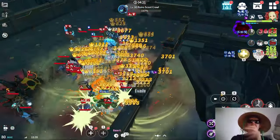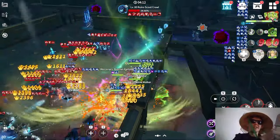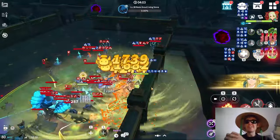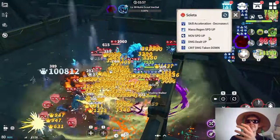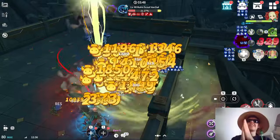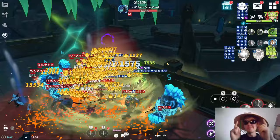I recommend a minimum of two mythic sets because, for example, if you build a fire one like me, the moment you face water enemies you'll struggle a lot. Having a water or wind set covers those cases. Alternatively, build one light and dark mythic set, since light and dark have no elemental weaknesses. Later floors are complete chaos in terms of mob count, so definitely build at least two mythic sets or one light and dark mythic set.